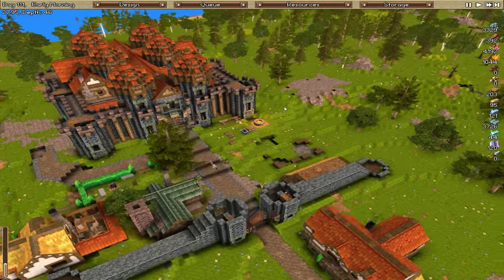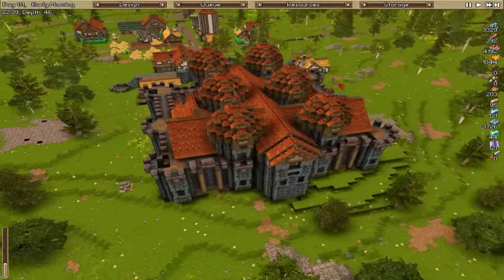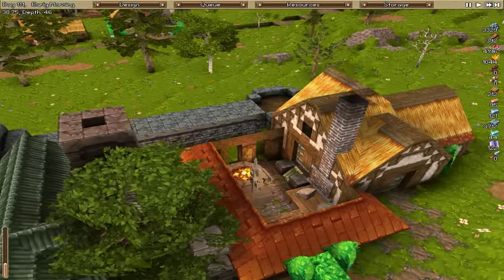Hello everyone, this is Utheris and welcome back to Timber and Stone. Last episode we finished up the castle and built the masonry structure.